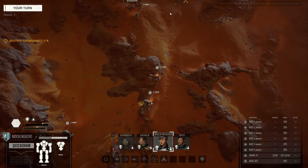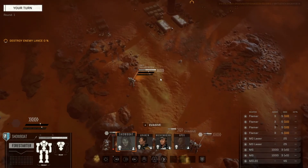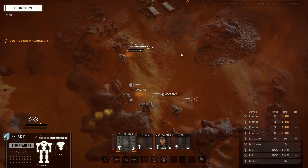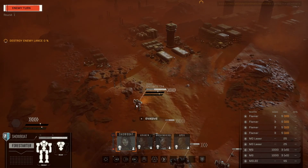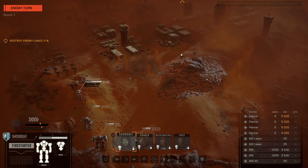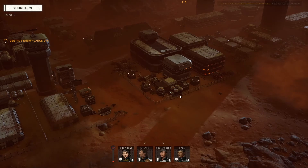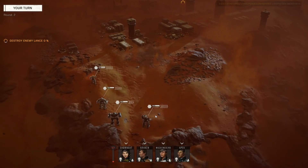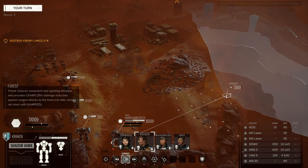At Gamescom last week, there was an opportunity to see the latest developments in the game, beyond what was shown in the initial backer beta and the recent update that added head-to-head multiplayer. It shows a continued refinement of the core gameplay that I first saw at PDXCon back in May, with tweaks like the stability meter now being broken down into five blocks as opposed to a solid bar, which more clearly defines when your robot is about to take a tumble.